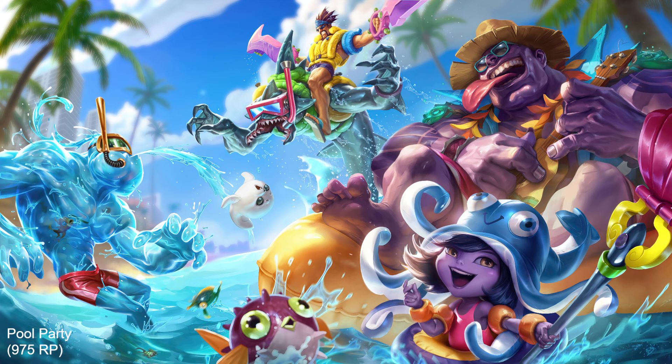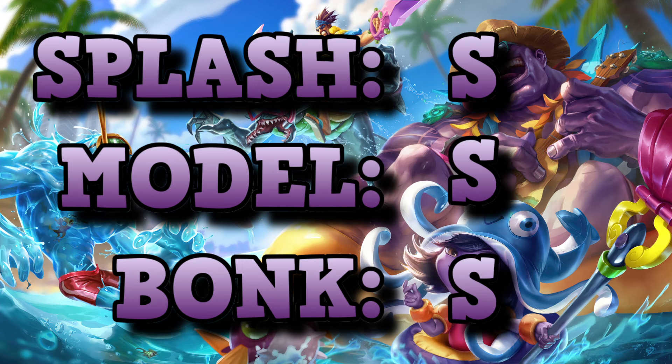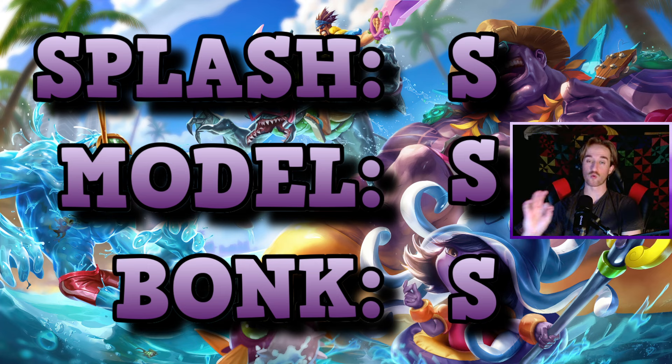Next is Pool Party Mundo — definitely one of my favorite skins, top two for me. I'm a ukulele and guitar player myself, so I love that Mundo's got a little ukulele and sunglasses. He just looks like he's having so much fun. Love this art style — the splash is definitely one of my favorites. His in-game model is also amazing. I love the color of his shirt against the purple of his body, his tribal Samoan or Hawaiian tattoos, and his little straw hat. The bonk of the cleavers is amazing — I love the sound that his little ukulele makes when it hits. Definitely one of my favorite bonks. Pool Party Mundo gets an S on all counts.